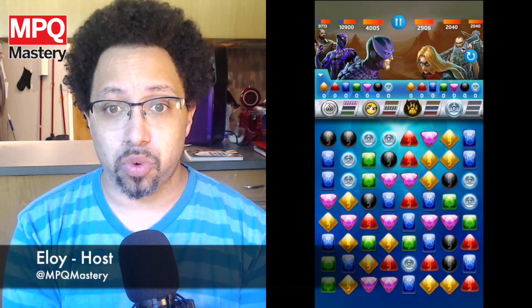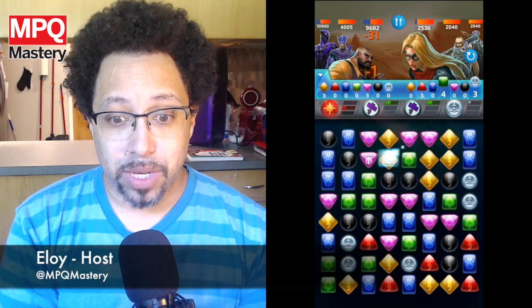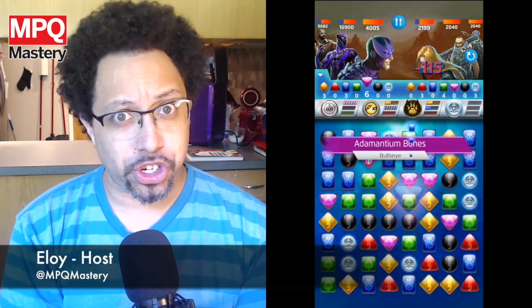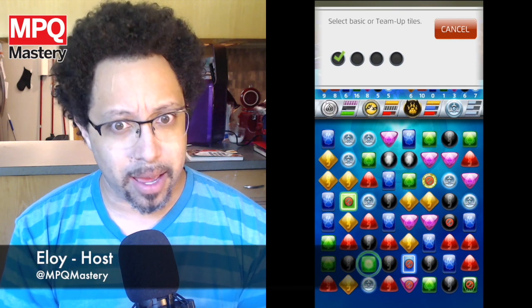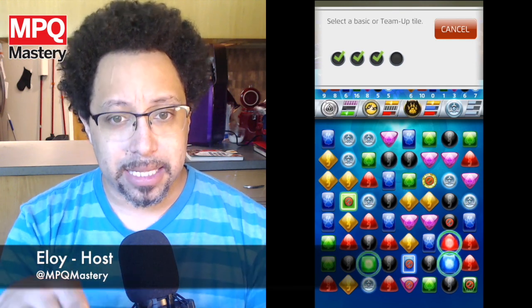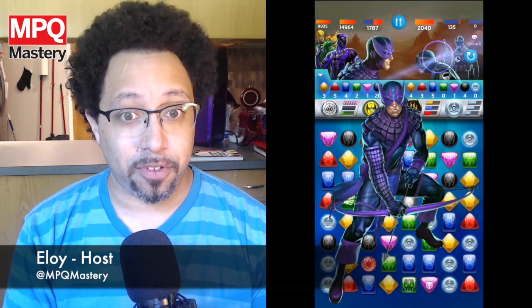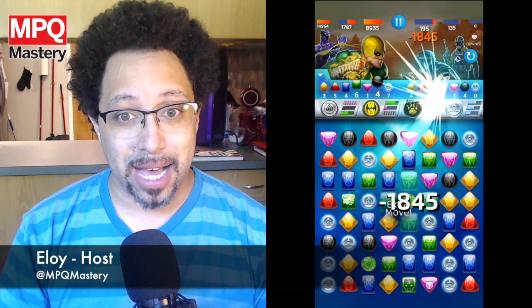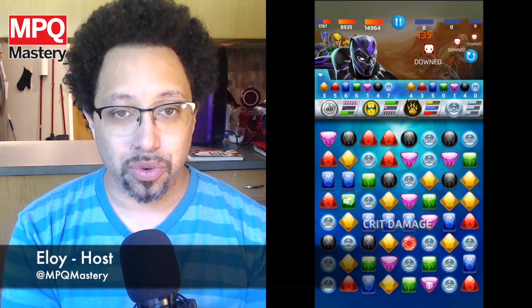Let's look at how Bullseye's powers work together — and honestly, they're pretty great. Making purple matches puts Protect tiles on the board, helping him defend while setting up his shot. You always want to use Deadly Precision first; even level three lets you destroy four tiles, which is usually enough. That lets you eliminate tiles and let some drop into fives to create critical tiles. Then, if Murderous Aim is at level five, you create two critical tiles, triggering the conditional bonus: if there are four or more critical tiles, you deal tons more damage.